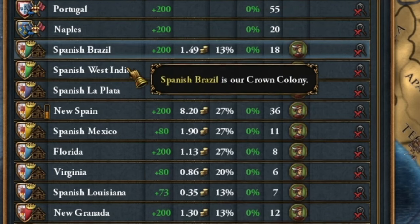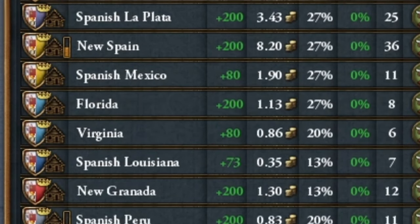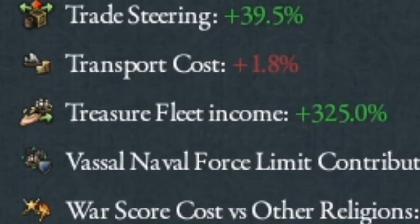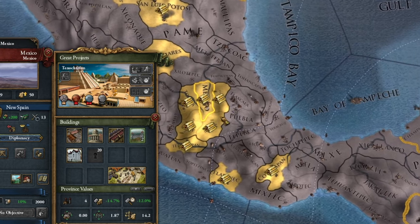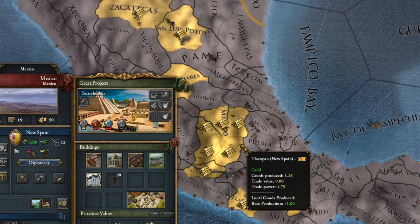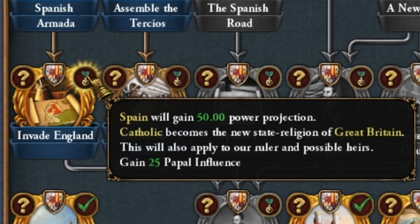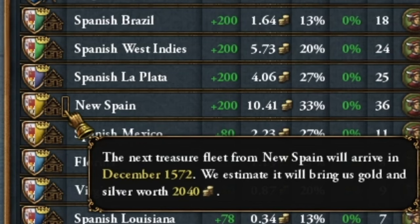In general, you have two factors you can influence here. The size of the pool is influenced in two ways: first, all provinces with gold count - each one increases the pool. The second thing is our modifier, which is the treasure fleet income we collect. You can also affect the time of generation of the gold fleet in a very simple way: just develop the gold production in the province. The higher the development of the province with gold, the faster these gold transports will come to you. Previously it was every 2.5 years in New Spain, but after development I get these gold transports every 8 months.